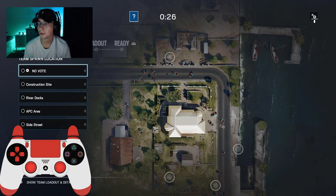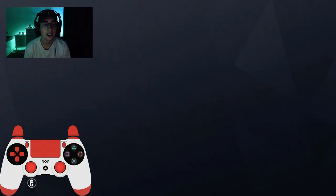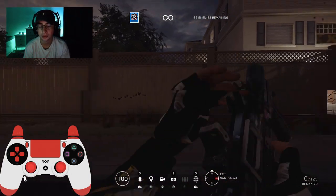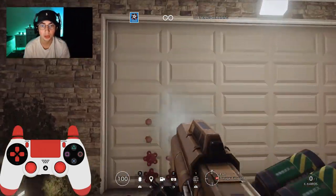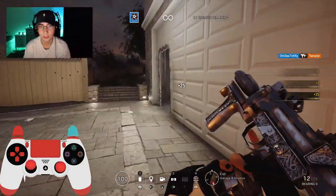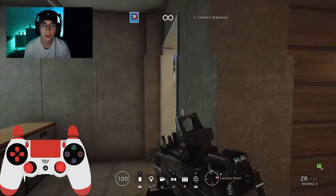Now I'll show you my least favorite gun in the entire game — the Bearing 9. This gun has just been terrible since the last patch. What I try to do when learning a gun is spray at this wall right here to figure out the recoil pattern, then get right into the action. I don't want to waste too much time standing around. You can get ammo from the ammo crates in here.